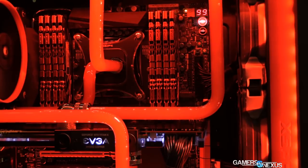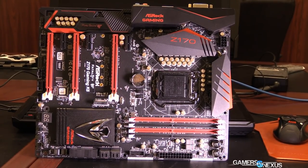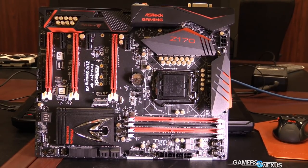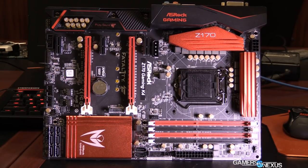It has a couple of SATA Express ports and the usual SATA 3 options as well. For troubleshooting and diagnostics, the board has two BIOS chips which are toggleable, so if you brick one chip when updating, you can switch to the other and it'll still be usable. There's also a seven-segment display near the bottom of the board for error codes, and the somewhat standard overclocking and power buttons near the DIMM slots.